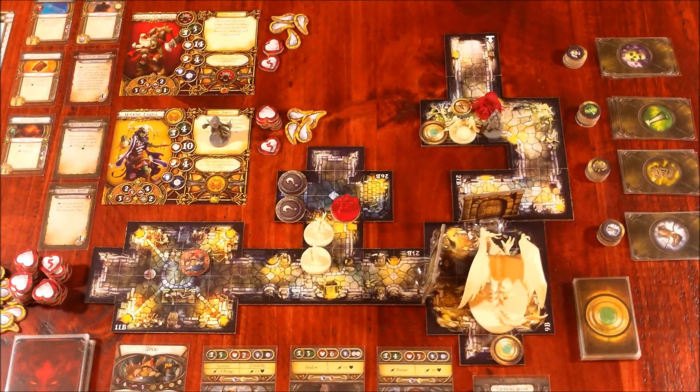Turn two — Widow Tara is down and out. She could stand up on her own, but she'd have two monsters right around her. Grisbane could revive her, giving her two full actions on her turn, but Grisbane would use one of his actions to do that. Since Grisbane is adjacent to both monsters, I think the better thing is to have him revive her and then attack one monster. Let's go ahead and revive Widow Tara first.